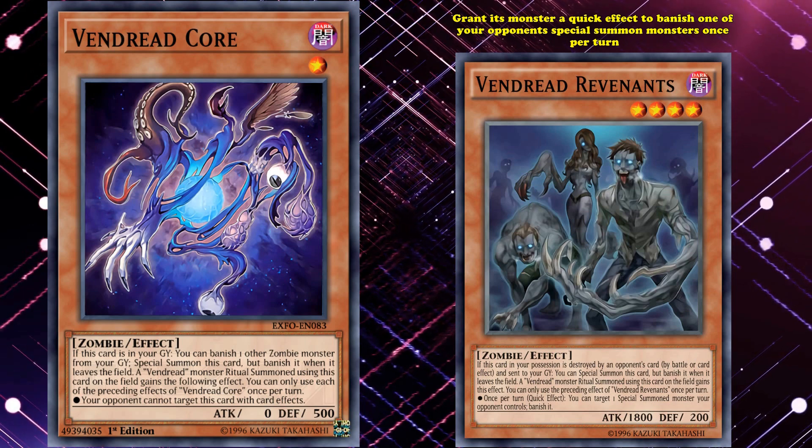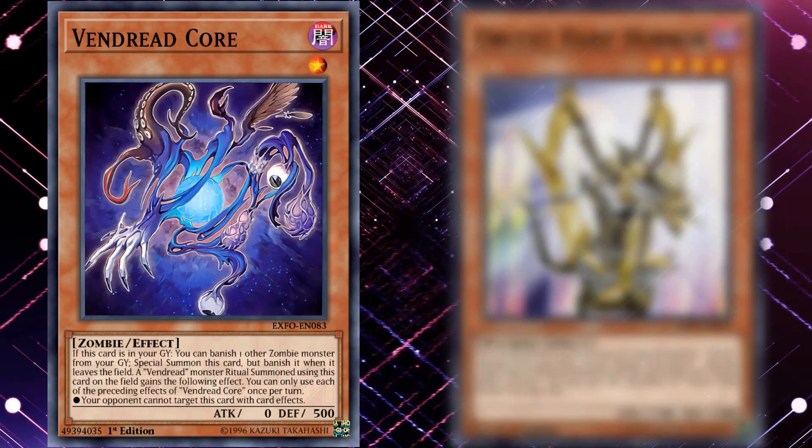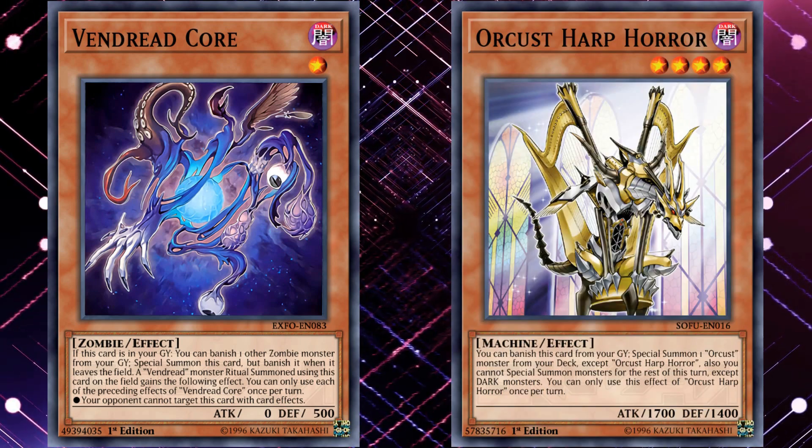Vendred decks rarely see actual play, and when they do they're generally played at their most base form with as few Vendred monsters as possible. The only topping Vendred deck that wasn't just used as a light engine in something else was one that used an Orcus engine in 2019, and Vendred Core was the only non-ritual Vendred monster that actually saw play in that deck — which technically makes it the best of the bunch, even if its granted effect isn't as good as the others, but it's still a pretty valuable one if you're trying to keep your ritual monster alive.